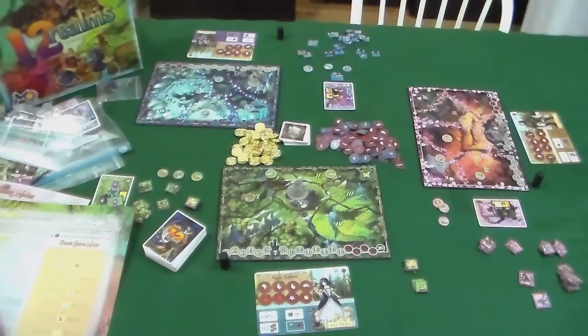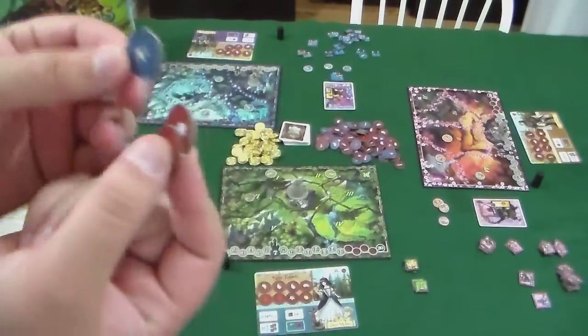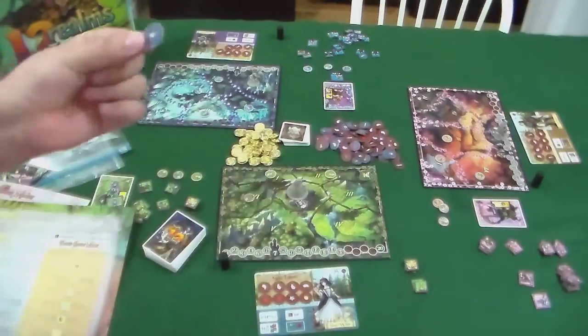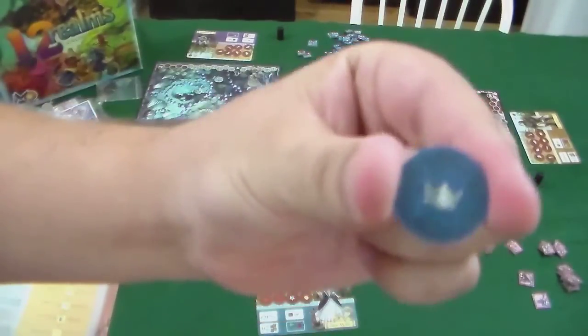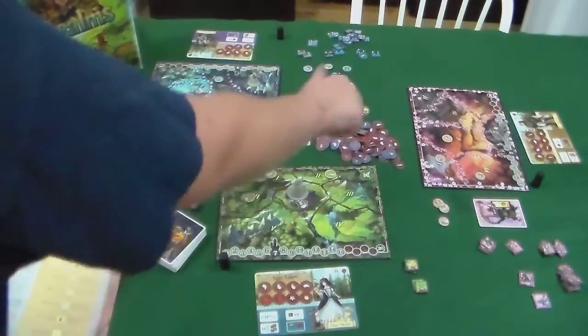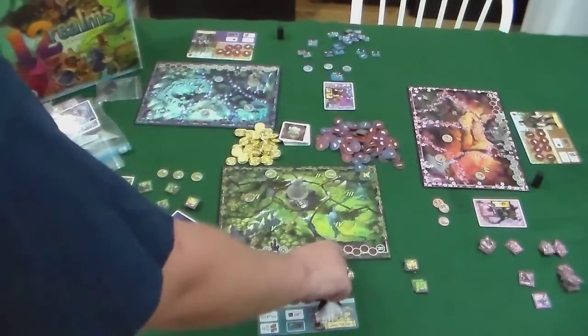Typically you have one player per realm, and if somebody is in a bind, others can come help. Talent tokens come in red and blue — red tokens are permanent and go to the exploited area after use, while blue tokens are fleeting and disappear after use. Also, the crown token acts as a wild card for any talent except the coin.